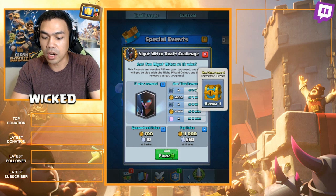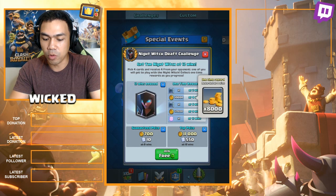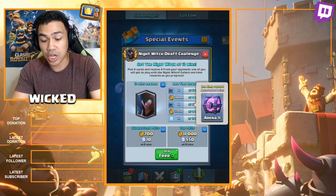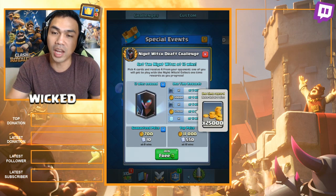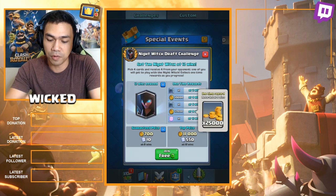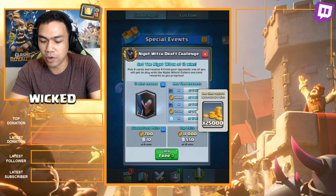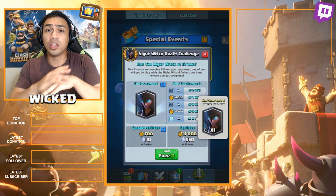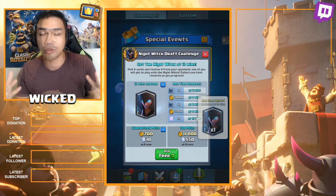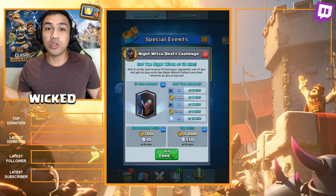Let's go ahead and see the one-time rewards. At 2 wins you get an Arena 11 gold chest, then 8,000 gold at 4 wins. At 6 wins you get a magical chest, then 25,000 gold — that's what I'm gunning for. At least if I don't get the Night Witch, but hopefully I will. At 12 wins, the best reward of all: the legendary card, the Night Witch that has finally arrived.